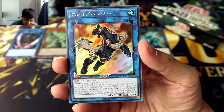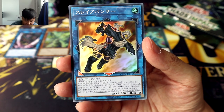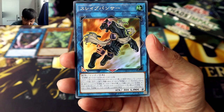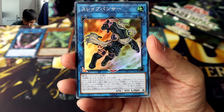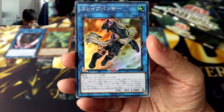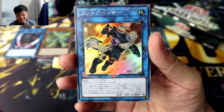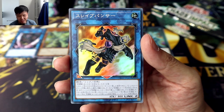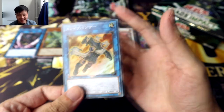Let's take a look at this guy. To Link Summon Slave Panther, you'll need two monsters, including a Gladiator Beast monster. This card's first and second effects can only be activated once per turn. First effect: if this card is Link Summoned, you can add one Gladiator Beast card from your deck to your hand. Second effect: you can target one Gladiator Beast monster on your field, return that monster to its owner's deck and special summon one Gladiator Beast monster with a different original name from your deck, and treat it as if it was special summoned by the effect of a Gladiator Beast monster.